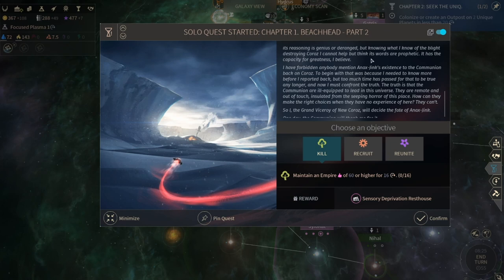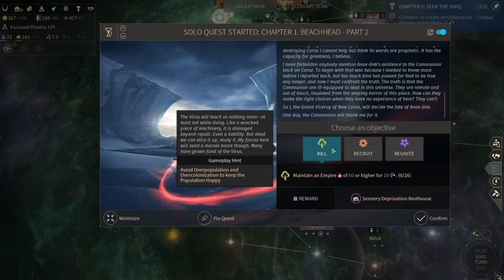'The Virs tells me the end times are coming. I forbid anyone mentioning Onyx Jinx's existence to the commune back on Croz. To begin with that was because I needed to know more before I reported back, but too much time has passed for that to be true any longer. The truth is the Coming are ill-equipped to lead in this universe - they're remote and out of touch. So I, the Grand Viceroy of New Croz, will decide the fate of Onyx Jinx.'